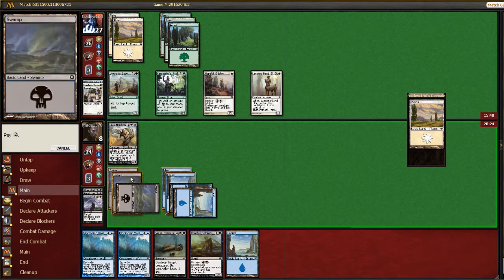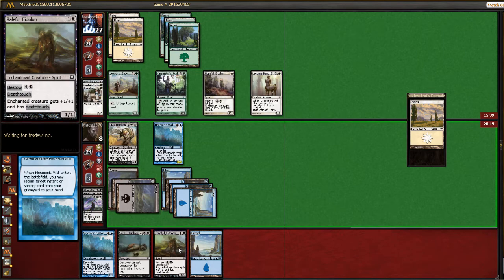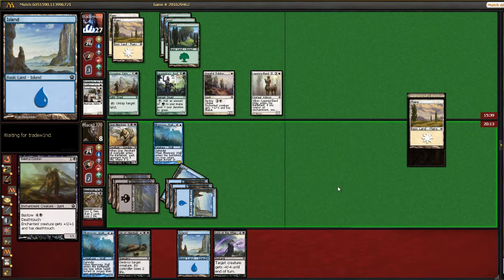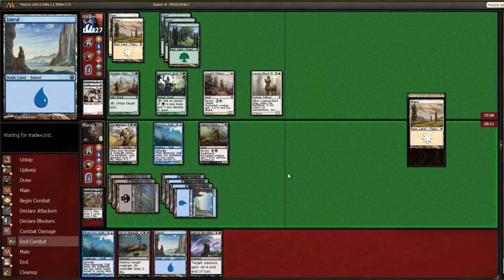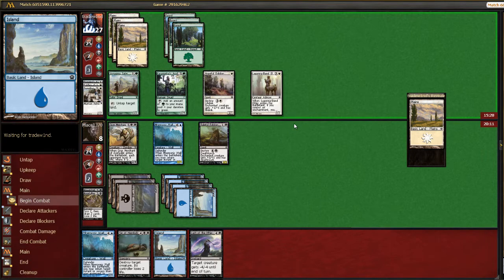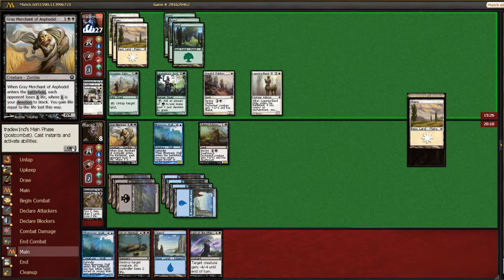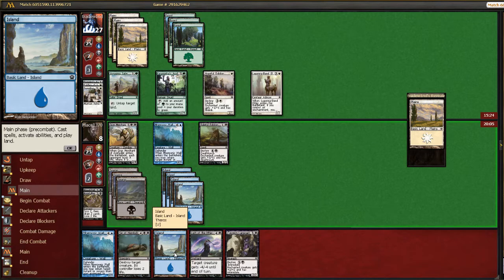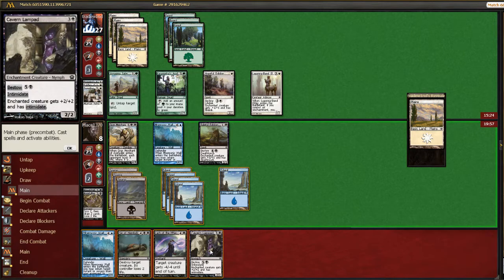Now we play Mnemonic Wall, getting back Lash the Whip. And play our Eidolon and pass. He has basically unlimited mana at this point, so we want to really use our removal for big threats. That was pretty good — I think I probably just cast it. I just need more blockers.